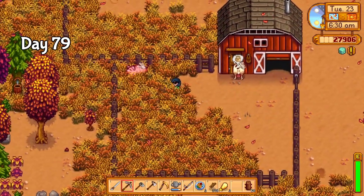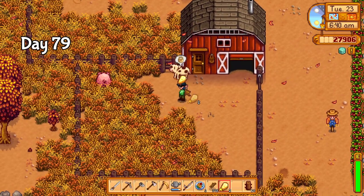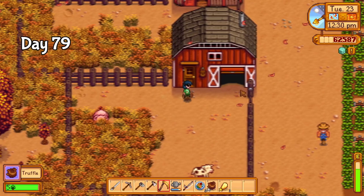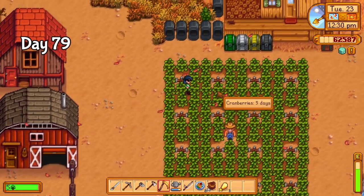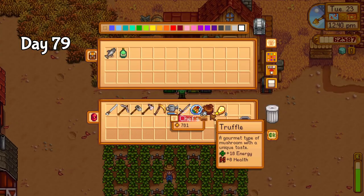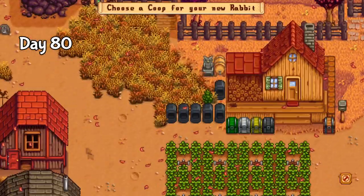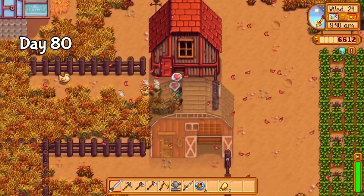On day 79, the pig was finally an adult, with several days left to produce a truffle before winter. Thankfully I didn't have to wait long, as I found a truffle later the same day, shortly after harvesting the cranberries. I held on to all the money I got from the cranberries — the more rabbits I can buy, the higher chance I have at a rabbit's foot. Day 80, I went to Marnie's. I only expected to get 6 rabbits, but it turns out I had enough gold for 7. I was very happy with this amount.